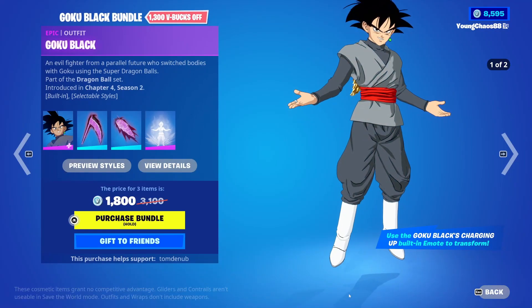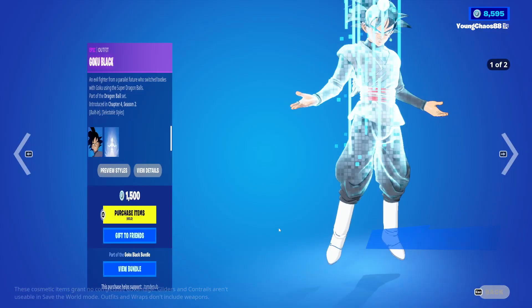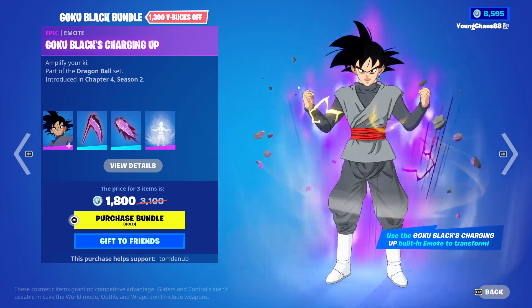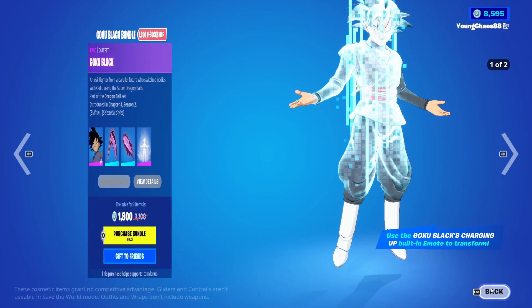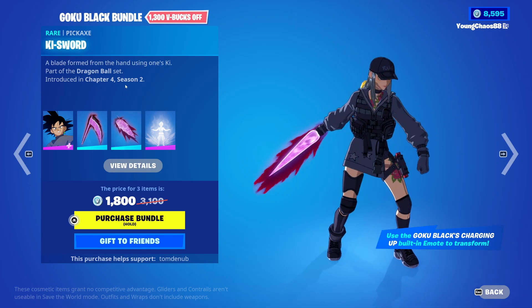Starting at the top, the Goku Black bundle is returning — a total of three items for 1,800 V-Bucks. Goku Black is returning as an Epic outfit for 1,500 V-Bucks, and it includes Goku Black's Charging Up Epic built-in emote, which can transform between the default style and the Super Saiyan Rosé variant. Pretty cool. We also have Kai Scythe returning as a Rare pickaxe, and the Kai Sword also returning as a Rare pickaxe.